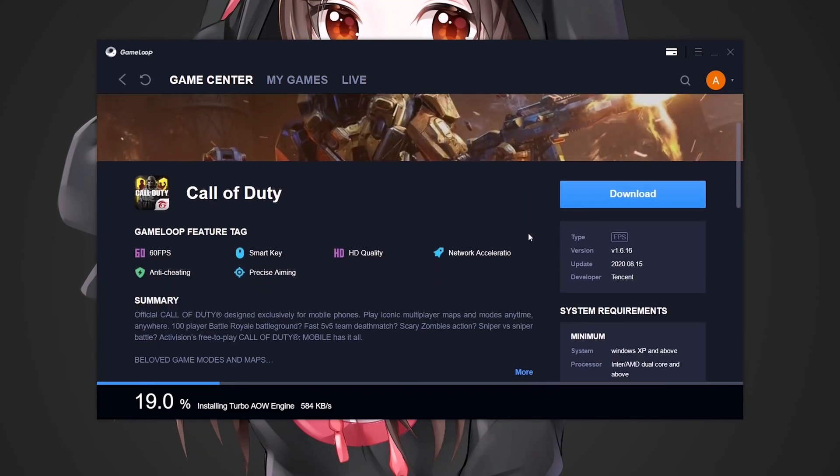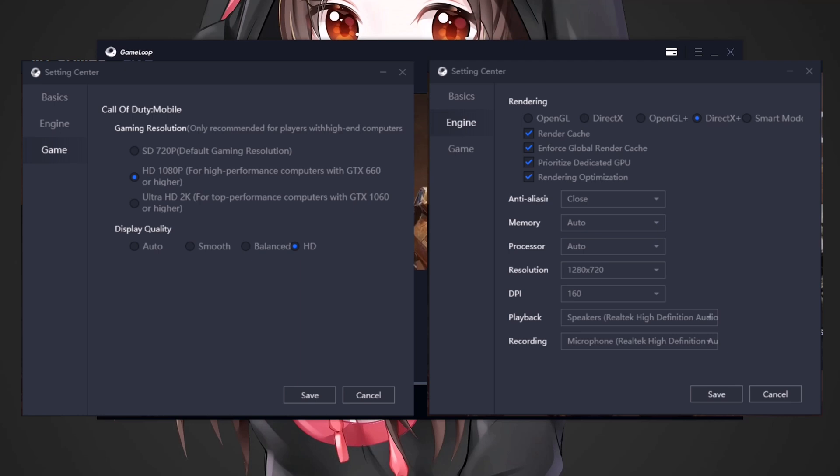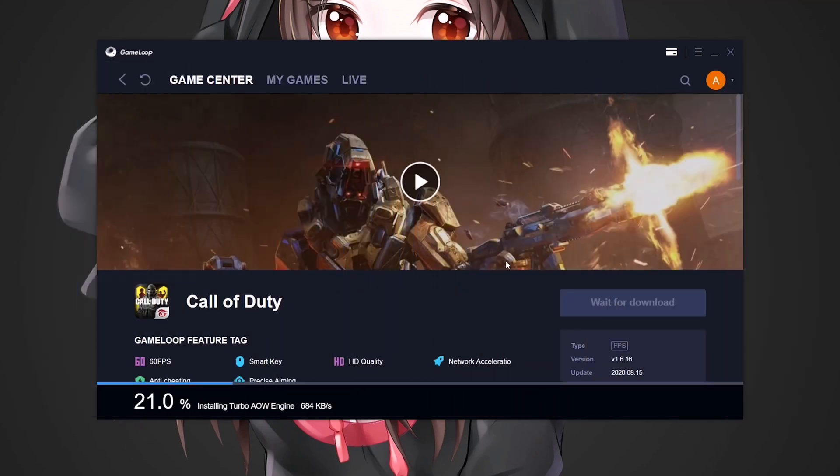Keyboard and mouse are already mapped, so there's no need to do that anymore. Here are my personal settings — I got 60 frames per second with this setting. But my config might not work for you, so play around with the settings to get the best configuration for your PC.